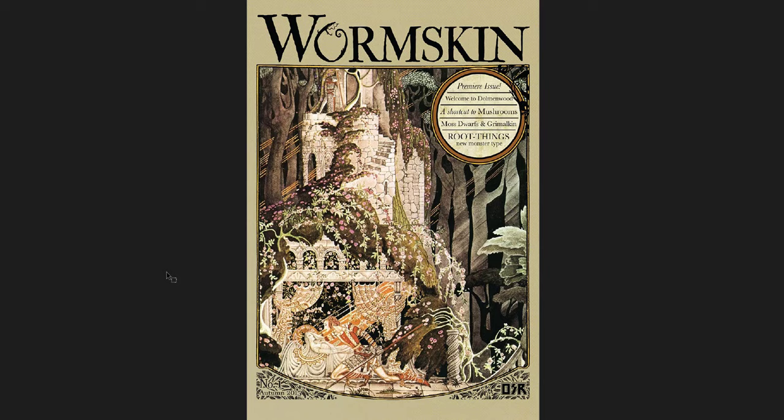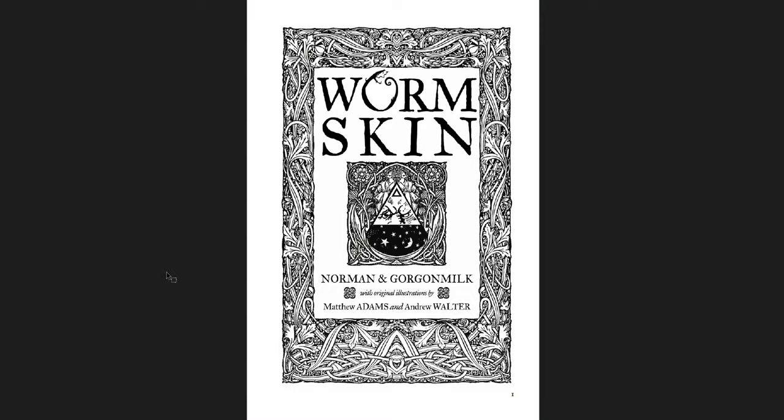Here's the premier issue: Welcome to Dolmenwood, with a shortcut to mushrooms, Moss Dwarves, and Grimalkin — which are two races, called kindreds in the new book — and Root Things, a new monster type. It's a pretty short book, only 43 pages. There's a lot of attention to detail in these books with beautiful design patterns throughout, and it carries over into the new Dolmenwood books too.